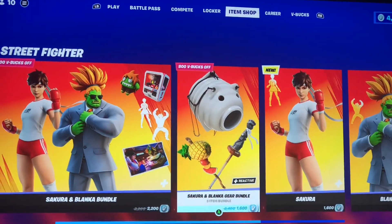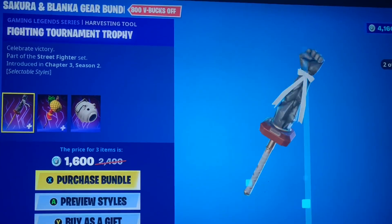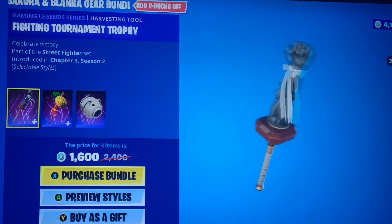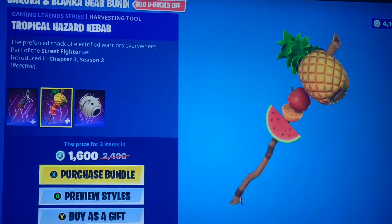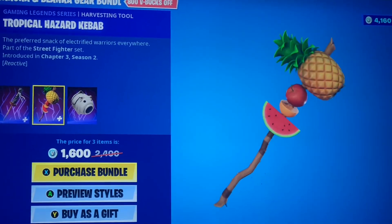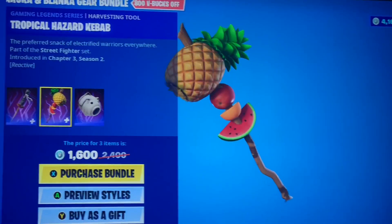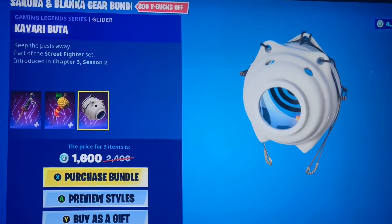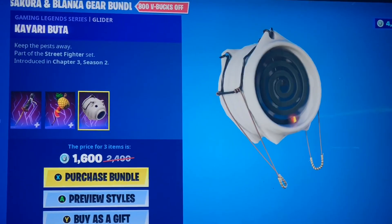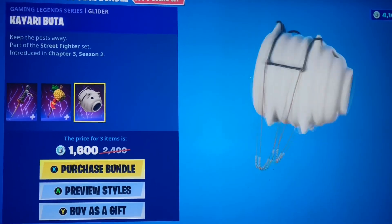They even got little beats from the actual game. Then we got the actual bundle of different gear items. You got the Fighting Tournament Trophy, which looks like it got shorter — so that's cool. And then you get the Tropical Hazard Kebab, which works just like Loser Fruit's pickaxe — the fruit eventually all comes off and it just becomes a stick. And we have the Kayari Buddha glider. I'm not even sure what this glider is supposed to be, but it still looks cool.